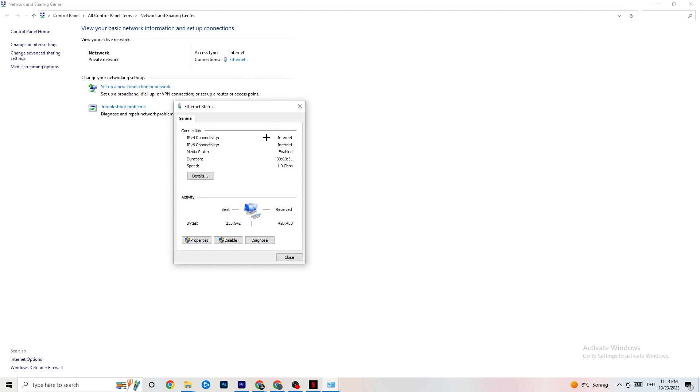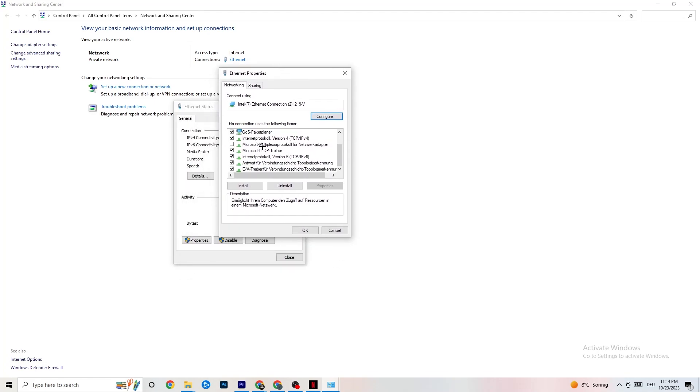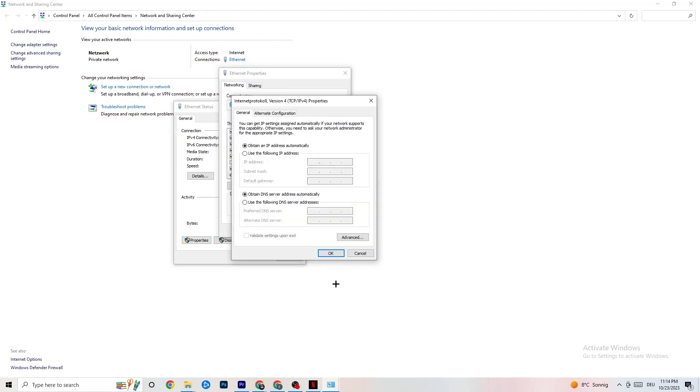Go back and click onto Ethernet. There's a lot of data here you can use. Click onto Properties — note that you can only access this if you have administrator rights, so make sure you're running in administrator mode. Then scroll down to find Internet Protocol Version 4 and double-click it.